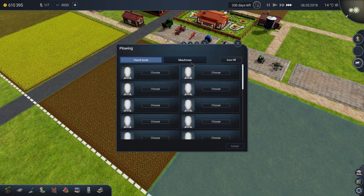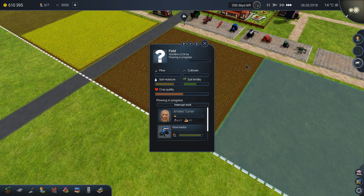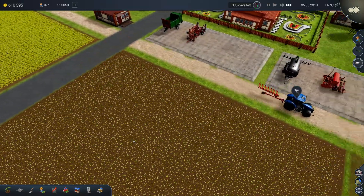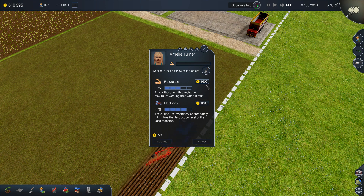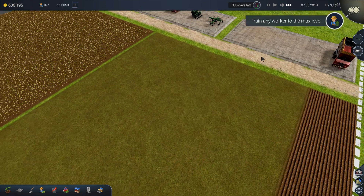We can start the plowing in this field. We can look at Emily Turner — we can train her to the max because she's very important for us.